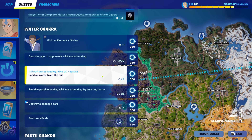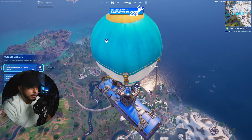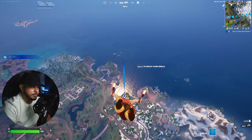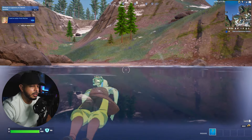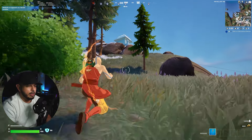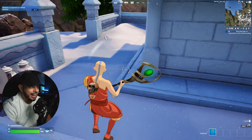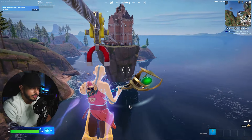First up, we have to land on water directly from the Battle Bus two times. That's what we're doing right away, and right after we'll visit an Elemental Shrine. Depending on rotation, landing in the water first then heading to the Elemental Shrine up the hill is the best route. It's a pretty hot drop so you have to be careful — and I have no gun right now, so I'm getting out fast.